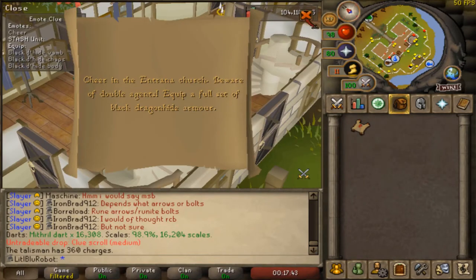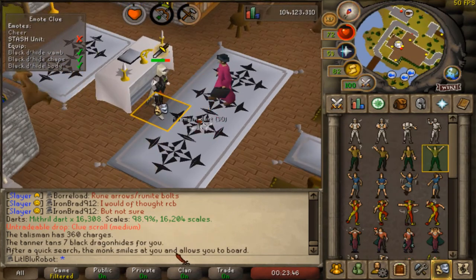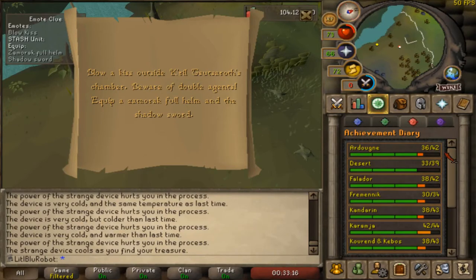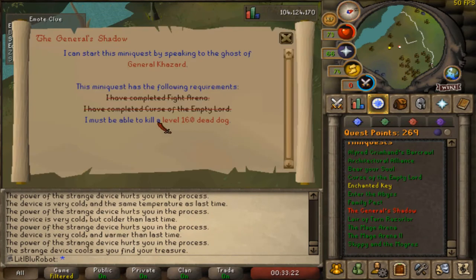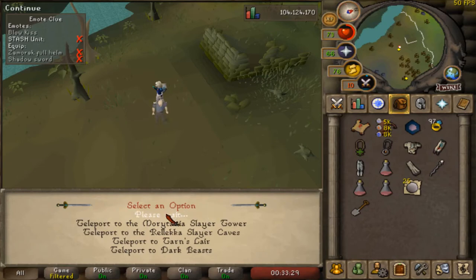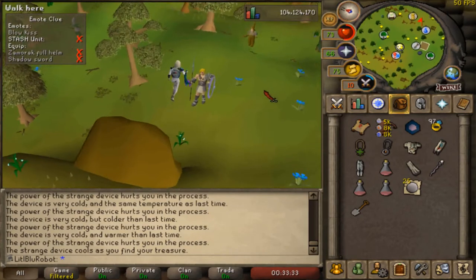Cheer in the Entrana Church — I can do that one, I have the crafting level. Easy peasy, give us the next step. For this I need the Zamorak Full Helm and the Shadow Sword. I'm lucky enough to have the Zamorak Full Helm, I got it fairly early on. And then I also need the Shadow Sword, which for that I need to complete the General Shadow quest — I don't think I've done before, and I'm gonna need to look that up. I don't think it's too difficult because it's listed as a mini-quest, so let's go get ourselves the Shadow Sword.